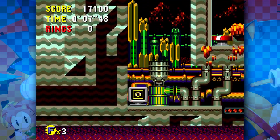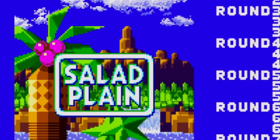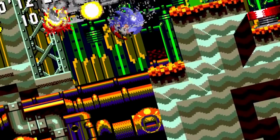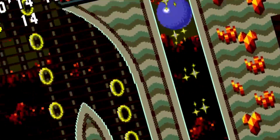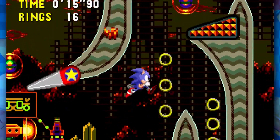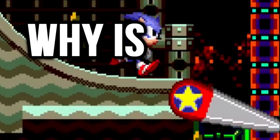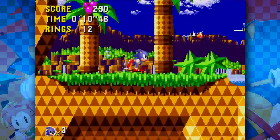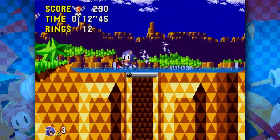That zone is Palm Tree Panic — or as this version refers to it, 'Salad Plane Zone.' What is that even supposed to mean? Do the planes just look like salad? Is there some food-related thing they were going for? Is Little Planet just a giant salad bowl? Salad Plane Zone, which makes up the bulk of the ROM, does have a lot of cool stuff for us to see though.